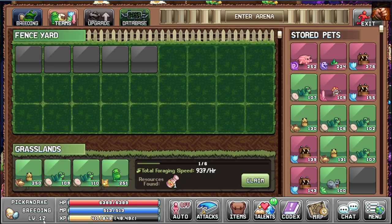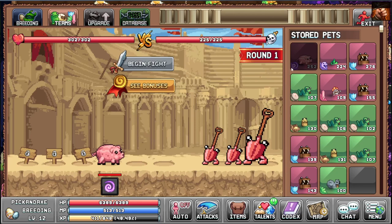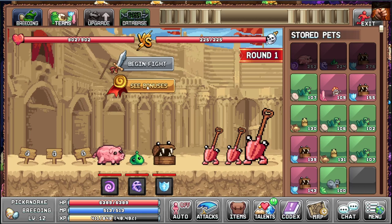These are my units. You put pig last, slime in the middle, and the defense guy first. Before we fight, let's take a look at the bonuses.